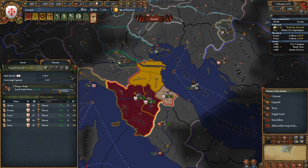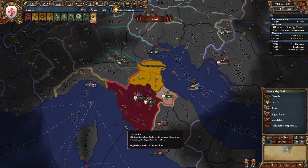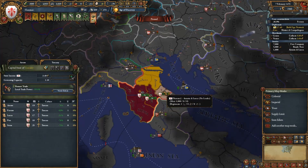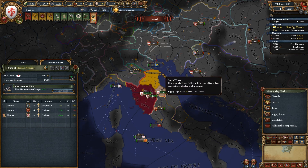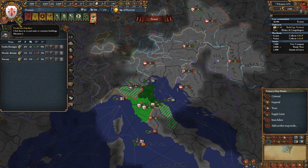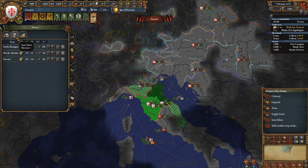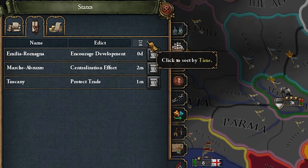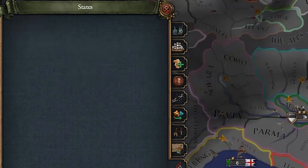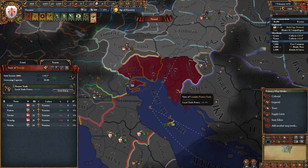Yellow is dev cost, burgundy is trade power, and another color is monthly autonomy change — those are just some of the most common ones. Local trade power especially should always be used on your capital state because state maintenance is halved there. The map mode lets you see how you're managing your country, especially during development cycles in multiplayer — you could accidentally leave a dev cost edict on for 20 years. There's also a macro builder under the States tab, and you can only change edicts every 12 months. You can also click on another player to see their state edicts.